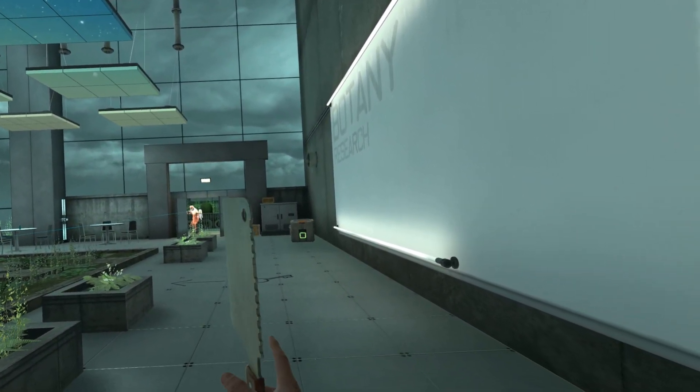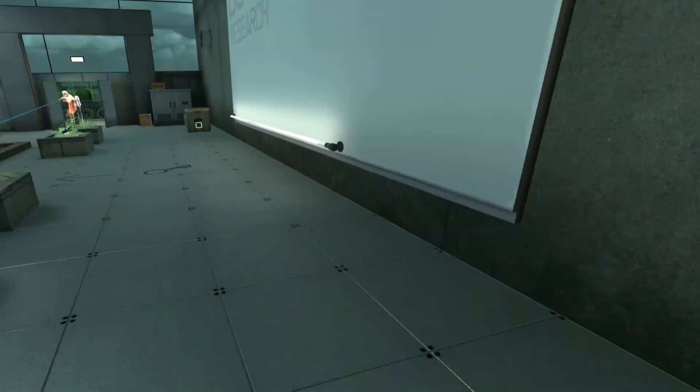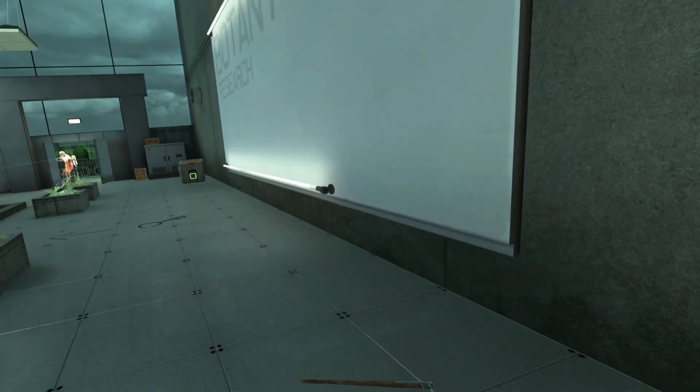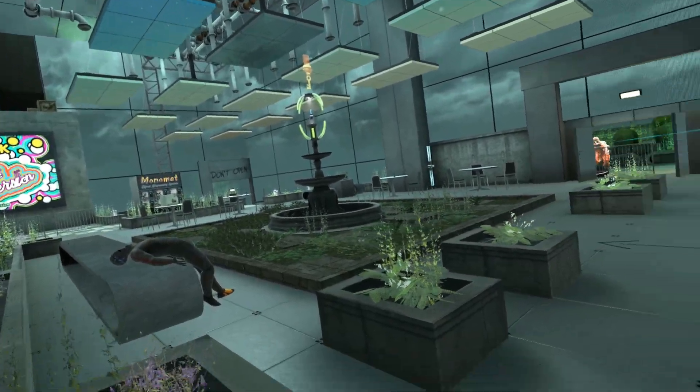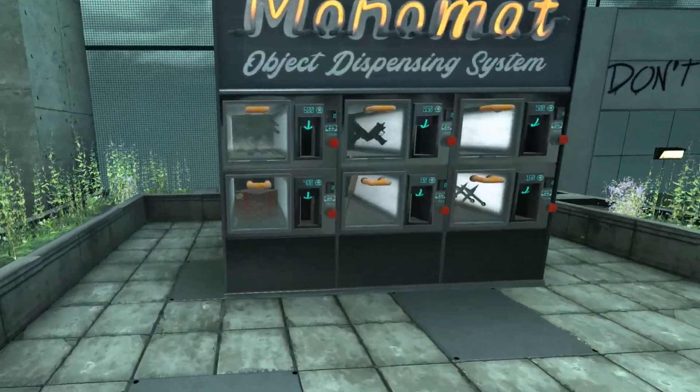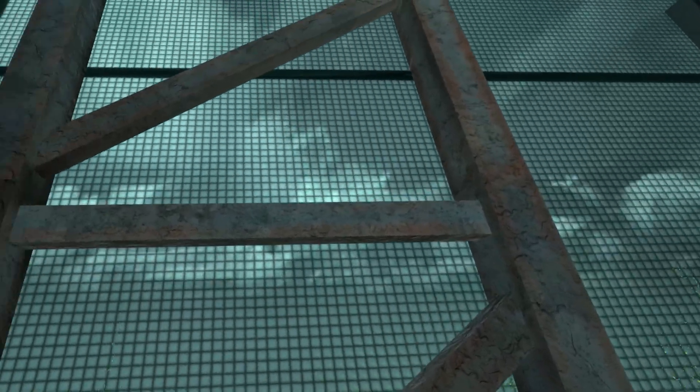Let's not waste any time, let's get started. That guy might be a problem. So to get that first Boneworks crate, we have to run over here behind the Monomat dispensing system. And again, I'm doing this with broken controllers, so excuse my frustration.